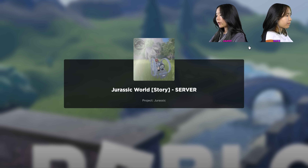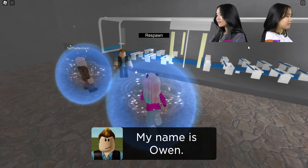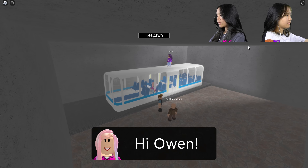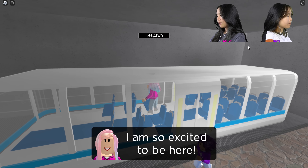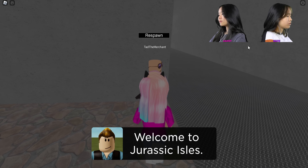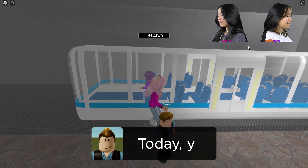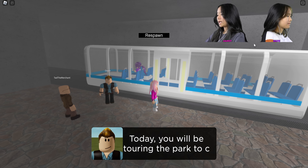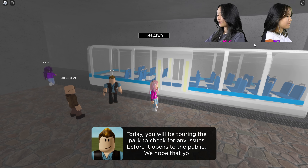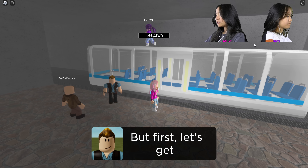Jurassic World Story server — right in! Oh, my name is Owen! Oh hi Owen! Welcome to the Jurassic Isles — we're very excited that you are here today. You will be touring the park to check for any issues before it opens to the public. We hope that you enjoy your stay.